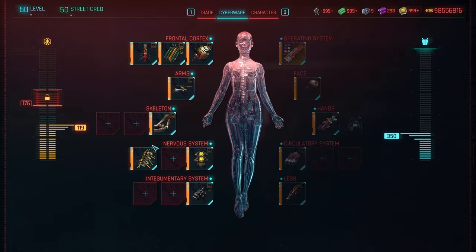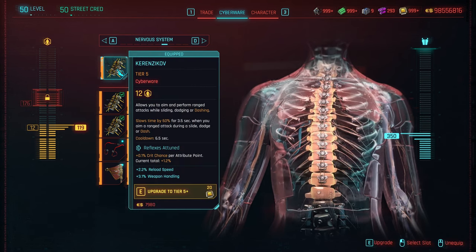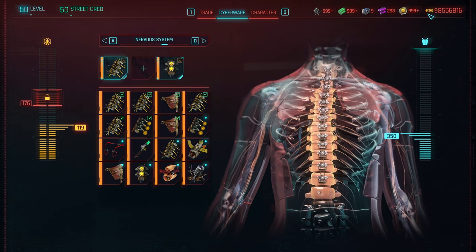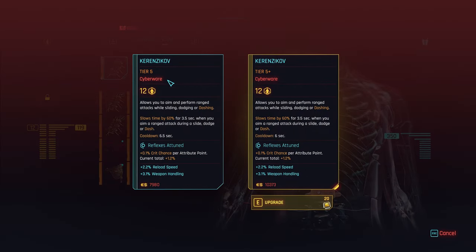Another cool thing about cyberware: it's now upgradable beyond the top tier of tier 5 to tier 5 plus, which gives it even better statistics. It's a small upgrade, but every upgrade is worthwhile. It costs crafting components, so you must have them. After all my testing with crafting back in the early days, I've got plenty on this character — a lot of cash too. Once you hit E to upgrade, or whatever it is on console, you come through to this window where you can upgrade it one more.